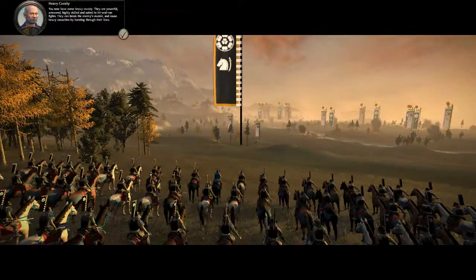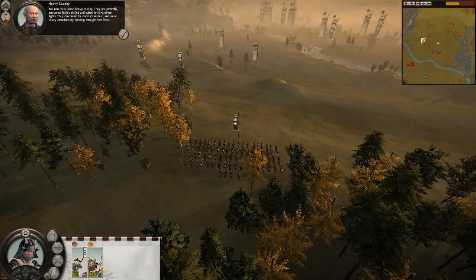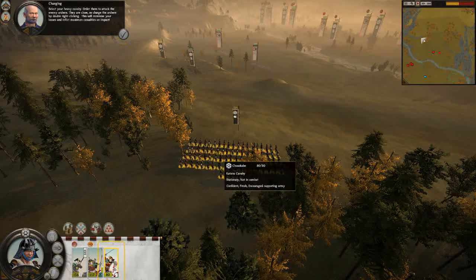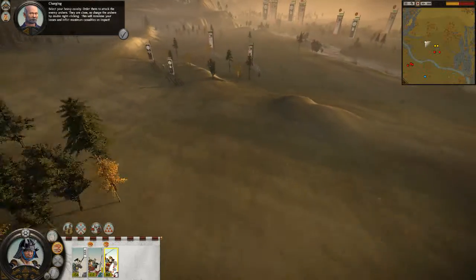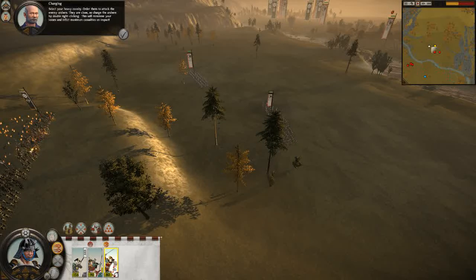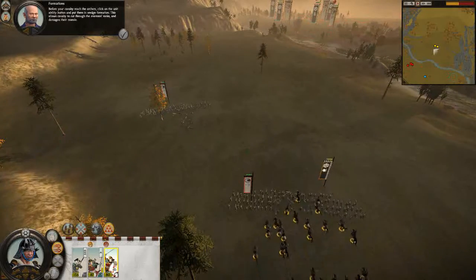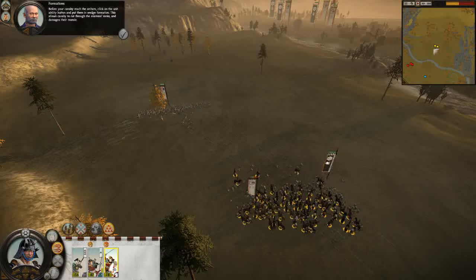You now have some heavy cavalry. They are powerful, armored, highly skilled, and suited to hit-and-run fights. They can break the enemy's morale and cause heavy casualties by bursting through their lines. Select your heavy cavalry and order them to attack the enemy archers. Charge the archers by double right-clicking to minimize your losses and inflict maximum casualties on impact. Before your cavalry reach the archers, click on the unit ability button and put them in wedge formation. This allows cavalry to cut through the enemy's ranks and damages their morale.